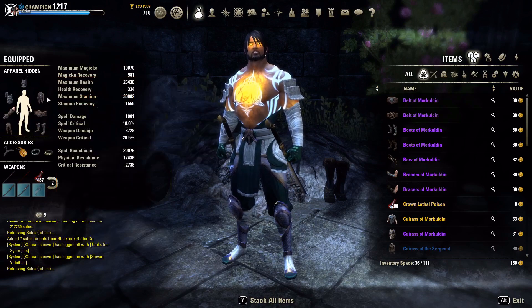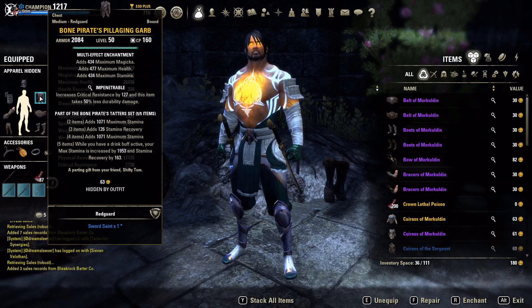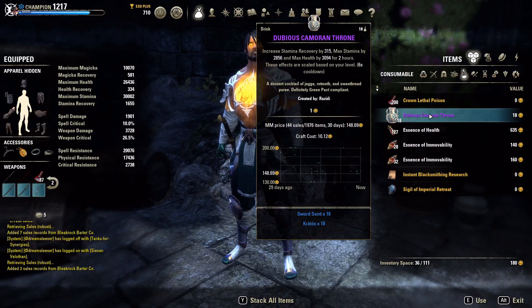So More Cold'en is the first set paired with the Wild Hunt. The next set is Bone Pirate — two-piece max stamina, three-piece stamina recovery, four-piece max stamina, and the five-piece: while you have a drink buff active, your max stamina increases by 1,953 and stamina recovery by 163. Bone Pirate is a medium armor set, and I'm pairing it with Dubious Cameron Throne, which gives additional stamina recovery, max health, and max stamina.